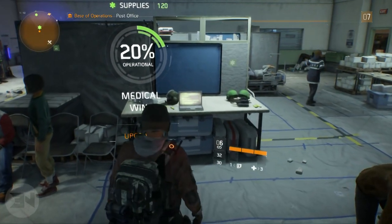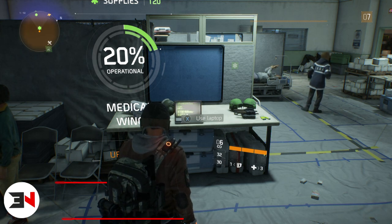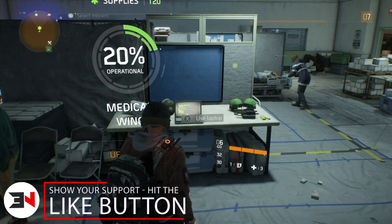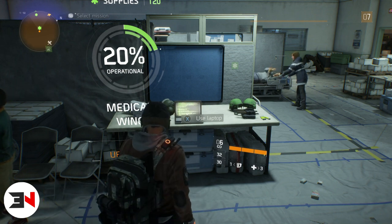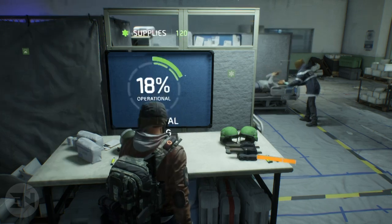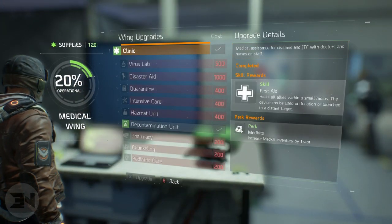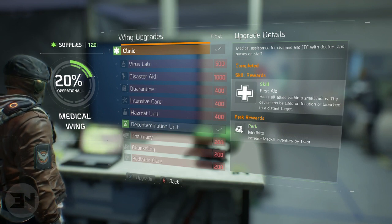Welcome back rogues to another Division video. I wanted to talk about the medical wing and all the best perks you can choose across the medical wing, security wing, and tech wing at the start. Once you unlock your wings you get better perks and talents unlocked from the game. The first three I'm going to talk about — one for each wing — are free, you can't avoid buying them.